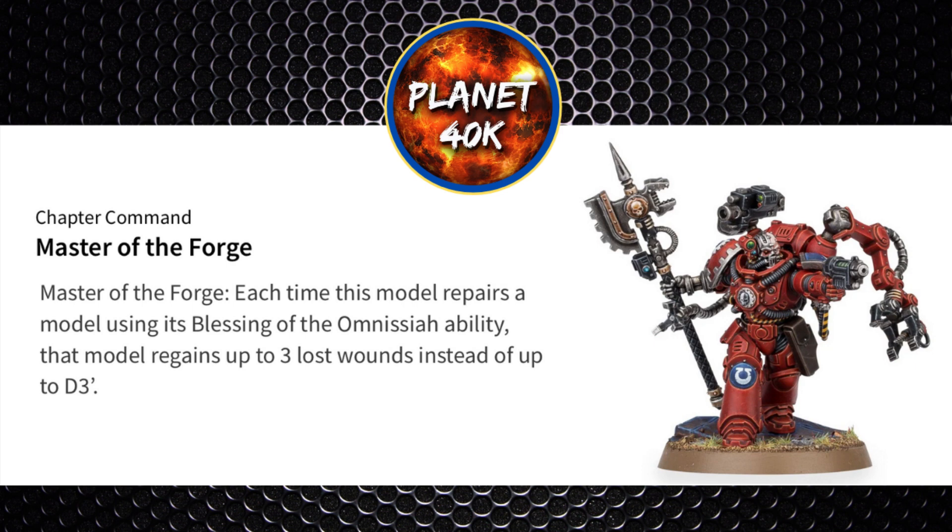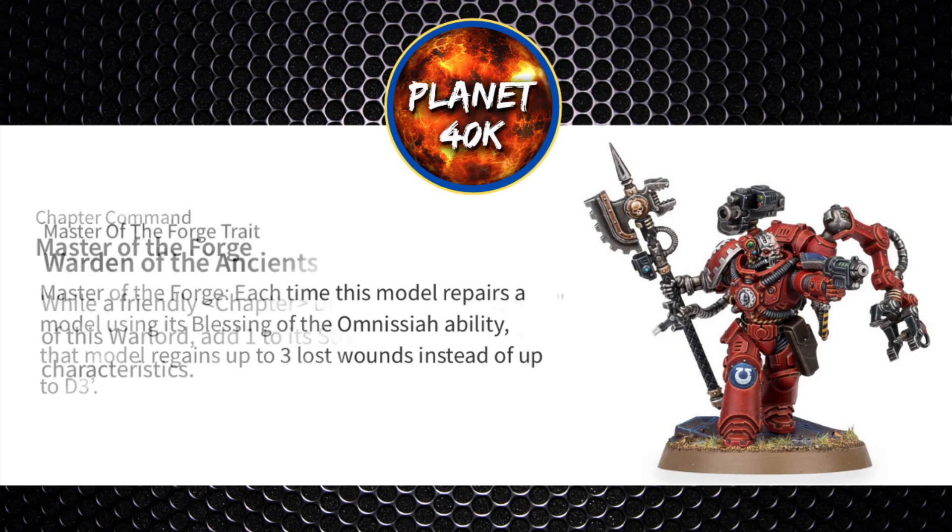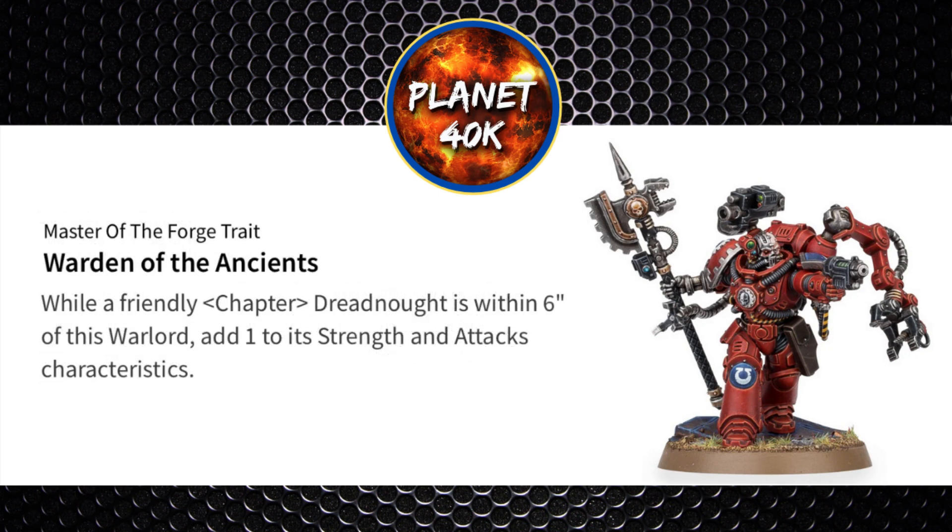He then gains access to a new Warlord trait and a new Relic. The Warlord trait is Warden of the Ancients: while a friendly Chapter Dreadnought is within 6 inches of the Warlord, add 1 to its Strength and Attacks characteristics. Great synergy with Dreadnoughts, giving them an extra attack. However, the Strength bonus is less impactful as Dreadnoughts are likely already Strength 7 with a melee weapon at Strength 14, wounding most targets on 2s already.